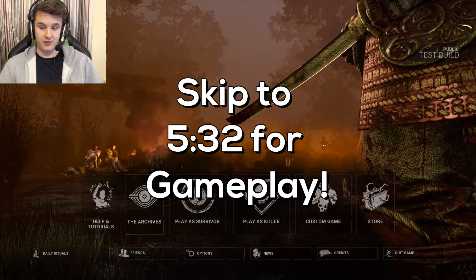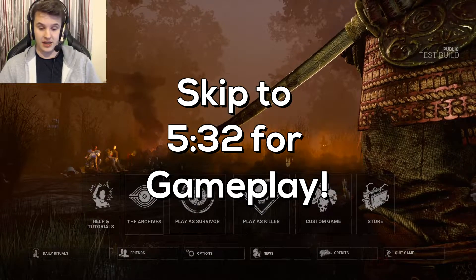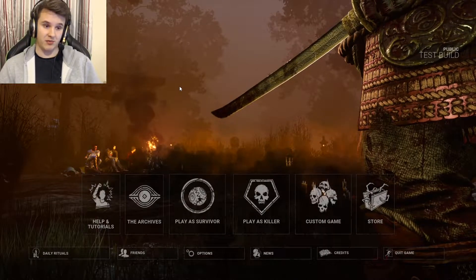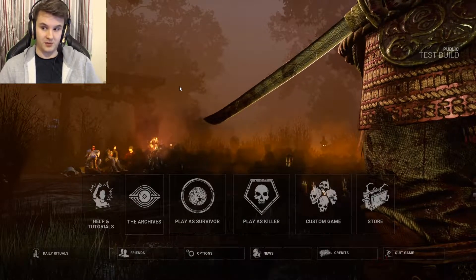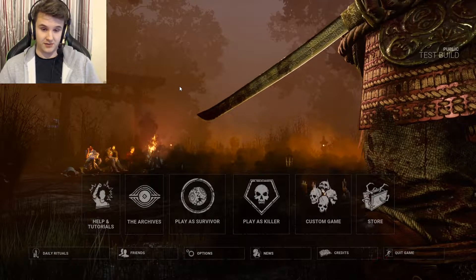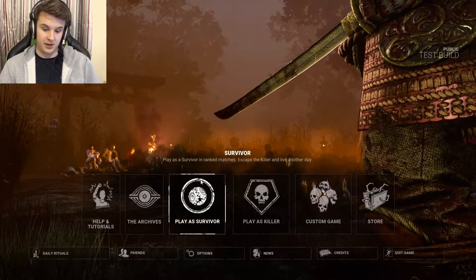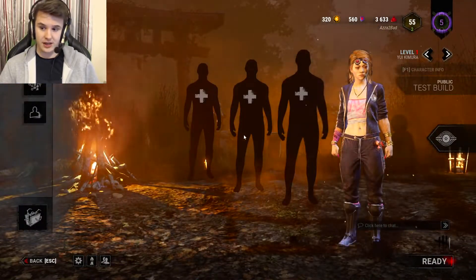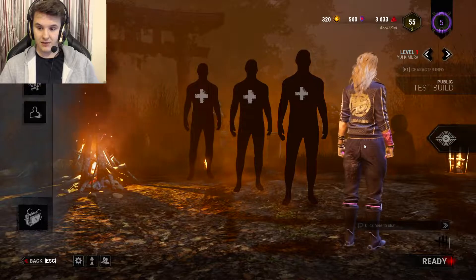I'm a little bit late to it, which isn't good because I'm gonna get like 20-30 minute lobbies — I've heard that's how long they are right now for killer. Before we jump into killer, I didn't have enough blood points to spend, so I don't have a lot of perks. We're gonna look at the survivor perks first, then the killer perks, and then jump into a game.